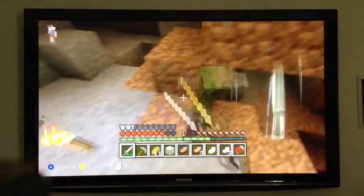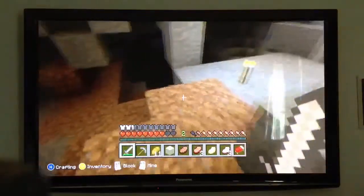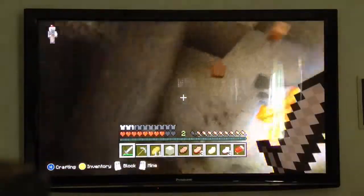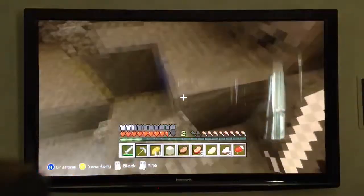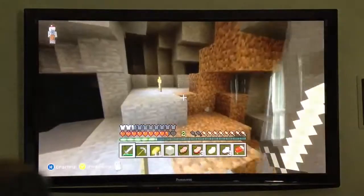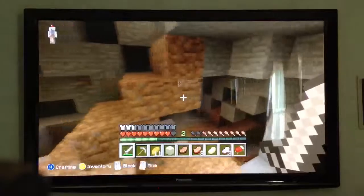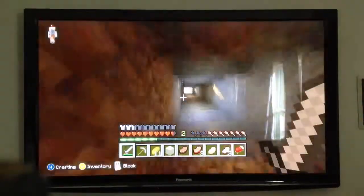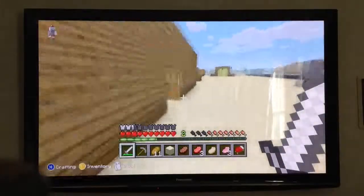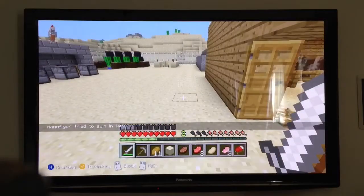So you guys, that was the survival mode for this thing. That's how you basically die. You just put lots of TNT and you tell someone to basically go down and mine it. And as soon as they turn, they'll find it and they'll think it's really good. And they get all surprised, and they'll mine it, and then they'll just blow up. And that is how you make that.